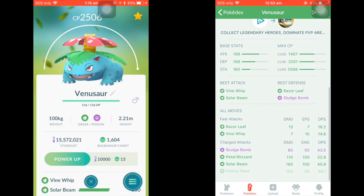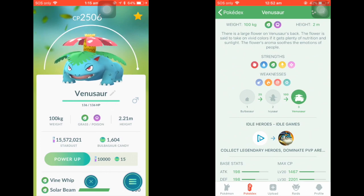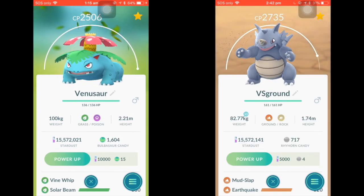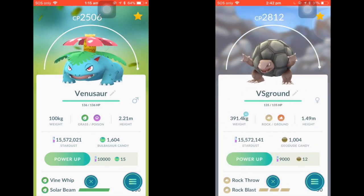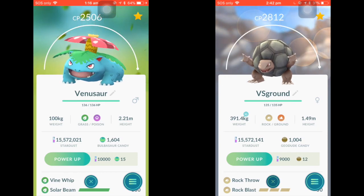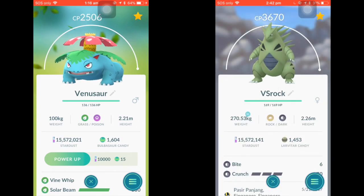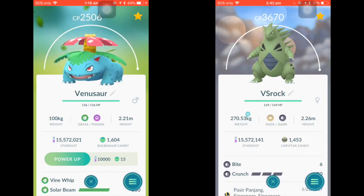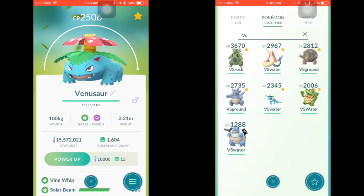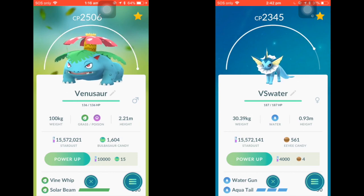In the current meta, you'll mainly use Venusaur against Ground Pokemon such as Rhydon and Golem, which sometimes appear as raid bosses or are used in PvP or gyms. You can also use it against Rock Pokemon — Tyranitar is very relevant in gyms. Of course, it works against Water Pokemon such as Blastoise, Vaporeon, and Milotic.